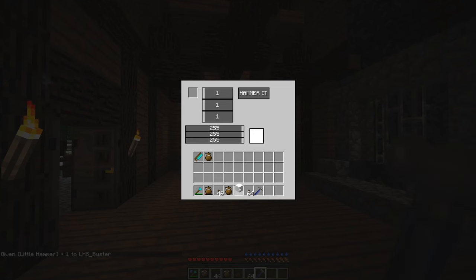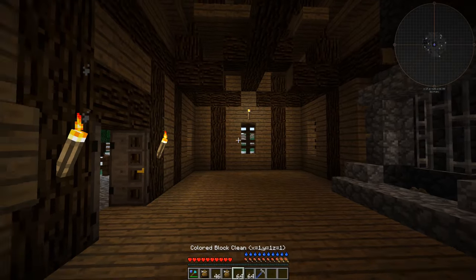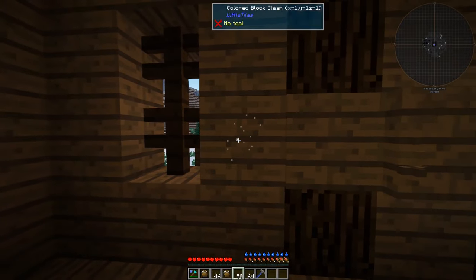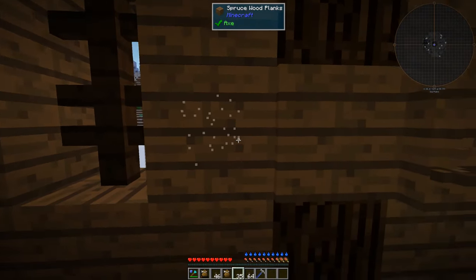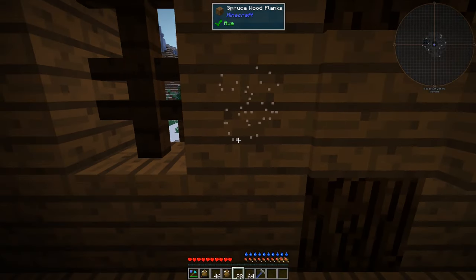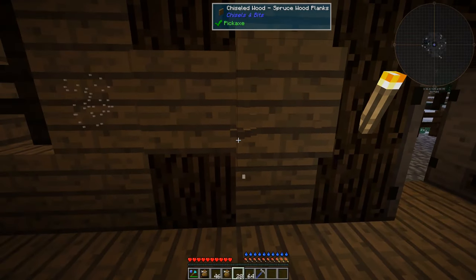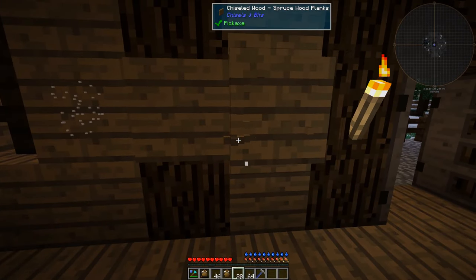With Little Tiles, you can actually determine how many bits you want to have per block. So for example, you can say how big this is — this would end up as a plane like we placed before, this would just be a bar, or this would just be a bit. Now chisel that, and if we start placing them, you can see how tiny they are. This is of course a matter of configuration. I configured it so you have 64 by 64 by 64 bits per block, where Chisels and Bits only has 16.